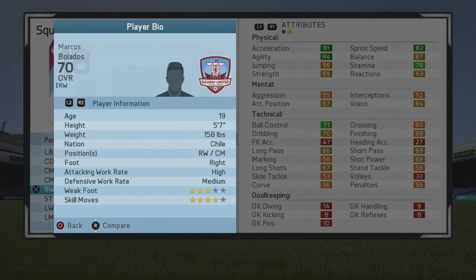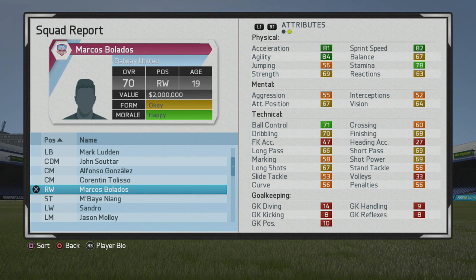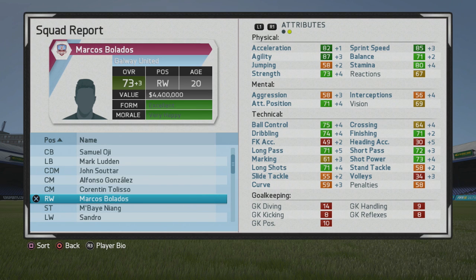He's a 5'7 right winger, can also play center mid, right foot with high/medium work rates, 3-star weak foot and 4-star skill moves. You can certainly just go right to training him if you want, if you're fine with the pace. You can get the agility up a little bit with the beat your man drill, and continue to train him to your liking — whether it be crossing, finishing, or passing if you see him more as a center mid.